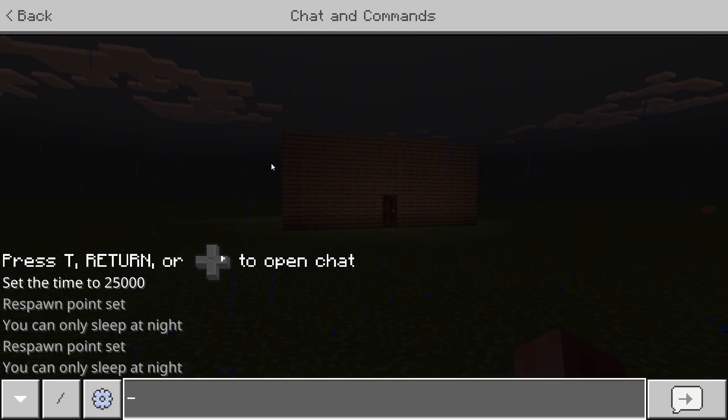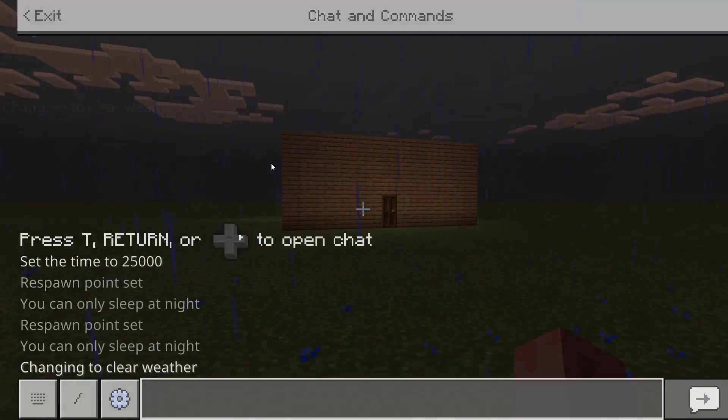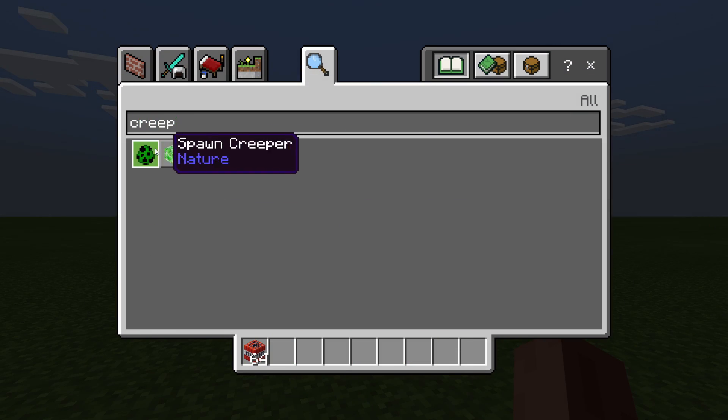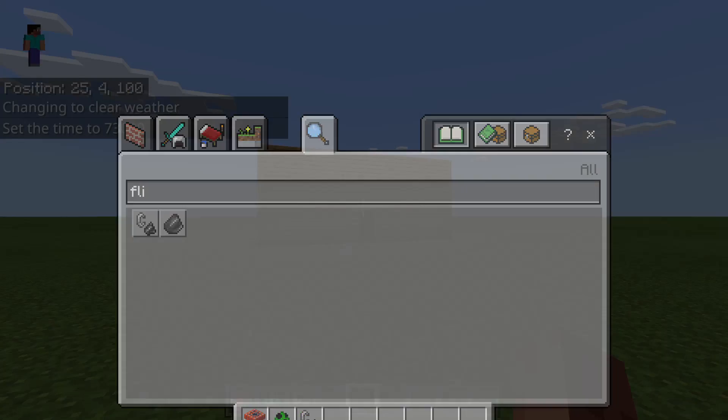Let's get right into the video. You can see we're going to change the weather, and we're going to do creeper and add flint and steel.